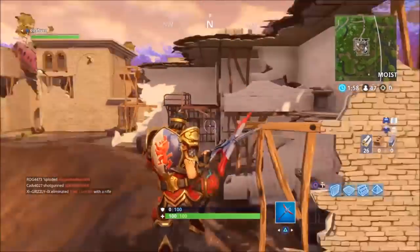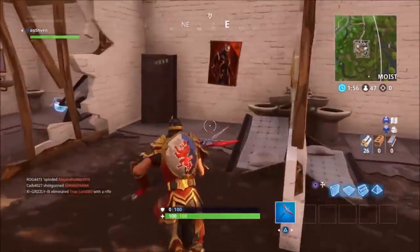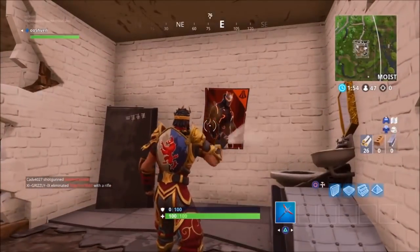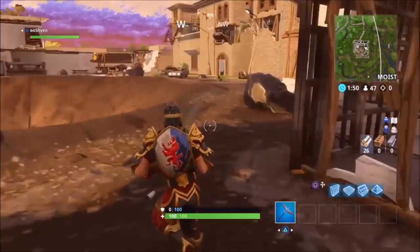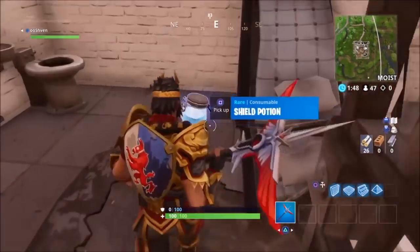Next location is the prison — a very random location. You're gonna have to land there if you want to go there and get this poster. As you guys can see, it's in that cell right there.